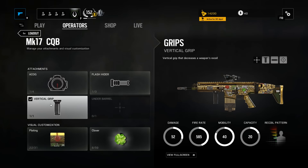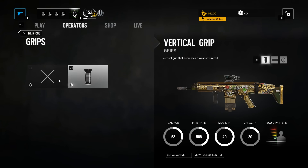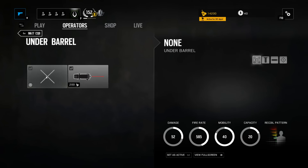Next, run the vertical grip purely because, well, you don't really have a better option and it makes his recoil a little more manageable — so it's kind of a freebie, just grab it. For the underbarrel, we're not going to run anything because you're not going to hipfire Blackbeard's rifle. It defeats the point of the shield.